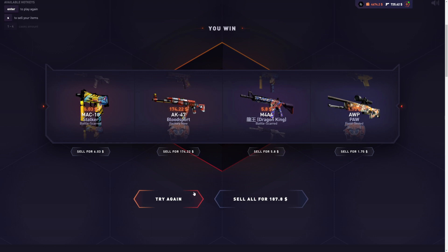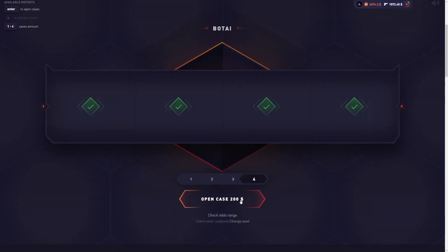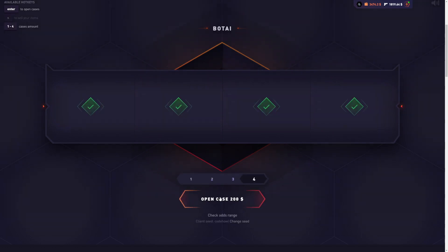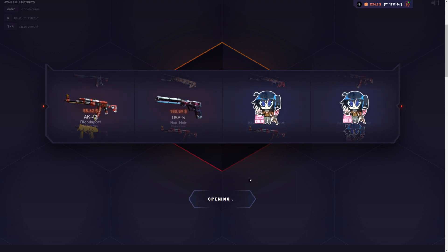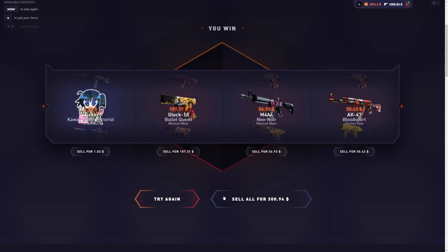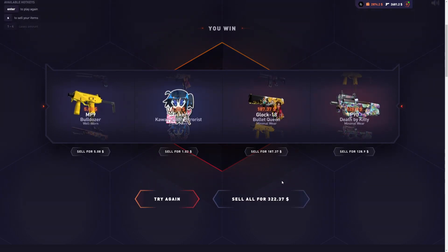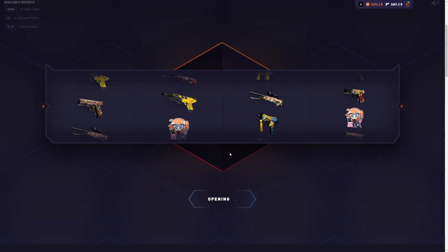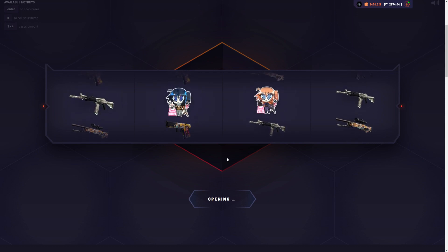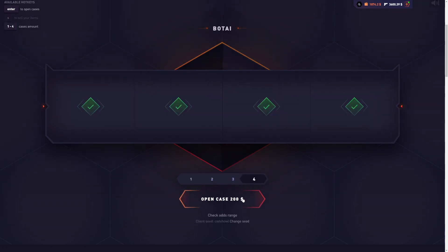Let's just spam this case — four cases at a time. We're still up money. Let's see something better than the butterfly knife marble fade. Made a little bit of profit right there, and made profit again — making a little bit every spin now. I like this. $100 profit — that's pretty solid. But we're not seeing any insane skins, just a little bit of profit every spin. I just low-key want to see something extremely expensive from this case. $2,000 left now. $300 — that's sick. $500 back from $200.